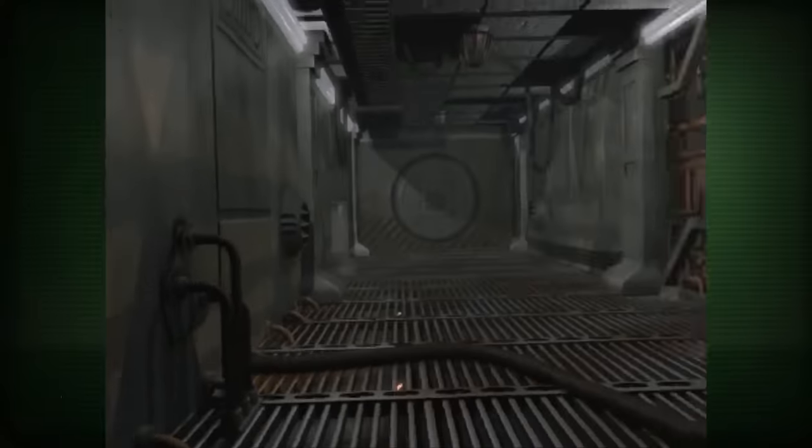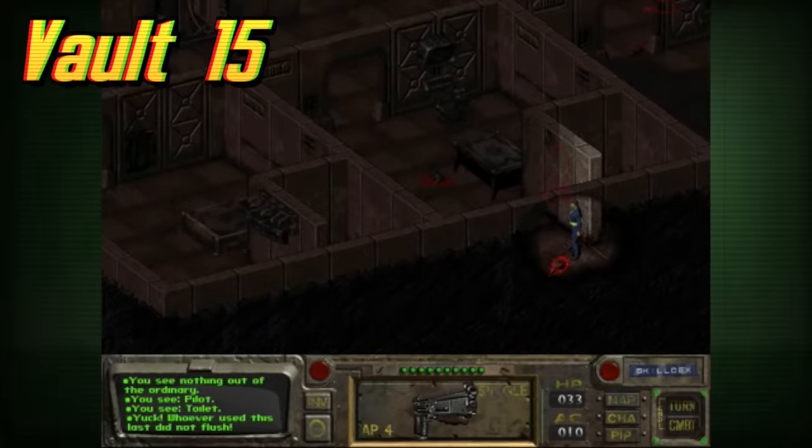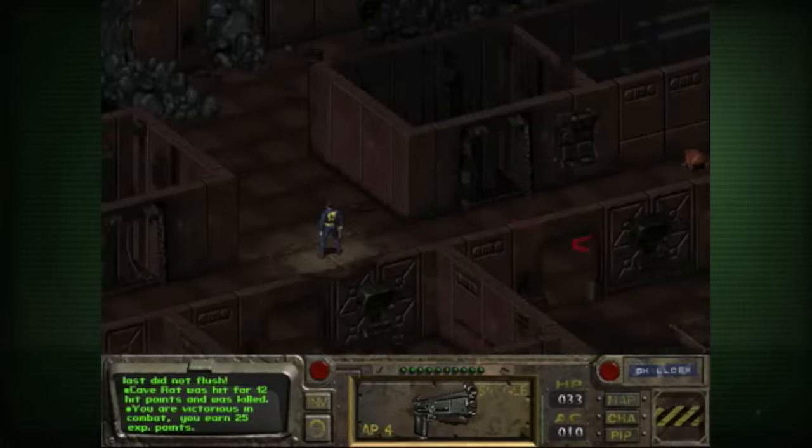Vault 13 is located beneath Mount Whitney in California and is found in Fallout. The vault's experiment was to test prolonged isolation, with the vault being closed until Vault-Tec decided the subjects were needed — supposed to be around 200 years later. The water chip failed, forcing the vault dweller to venture out into the wasteland to find a new one. Vault 15 is located in what has become New California and can be found in Fallout and Fallout 2. The experiment was that everyone inside had drastically different ideologies, which led to a schism where four groups left the vault, eventually becoming the Jackals, Vipers, and Khans, with the fourth founding the village of Shady Sands.